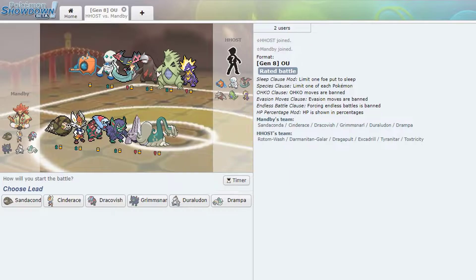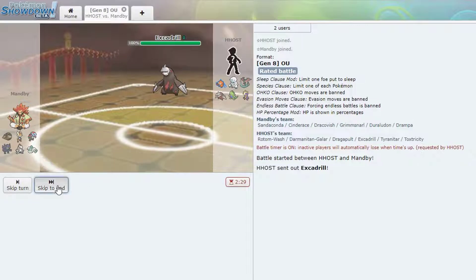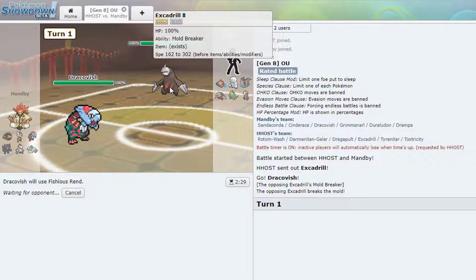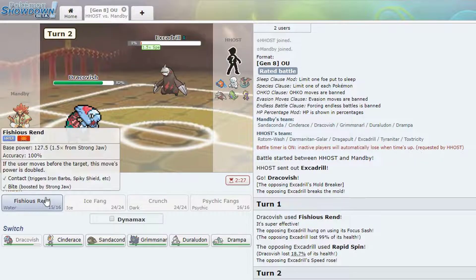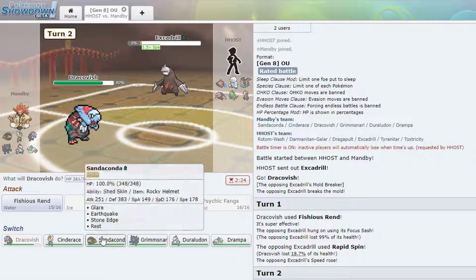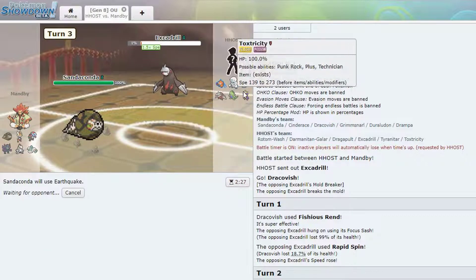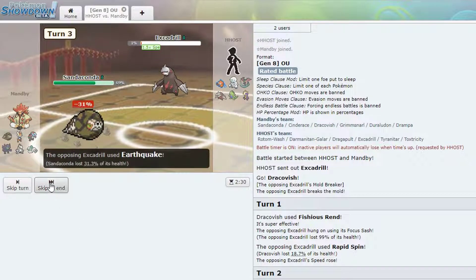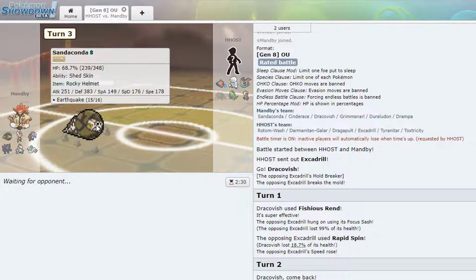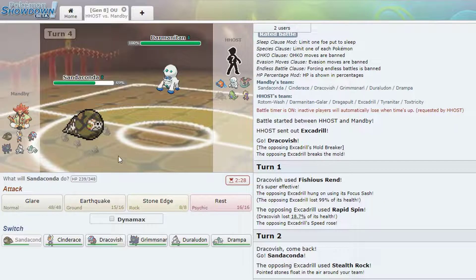Alright, first team. Usually Dracovish is my lead — if they start with Darmanitan this works too because he's just going to give it to me for setting up rocks. Even though I have Cinderace, people will get out of this mindset. He actually goes for that — it's not a bad play. I'm gonna go into this guy, see what he goes for. Still fine — I'll just Quake, still Quake, because I can just get him up on his side. So he heals me. Sandaconda's really good, I kind of like it. The Glare is nice, the Rest is nice — it just comes in handy sometimes.